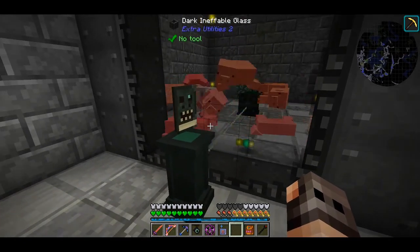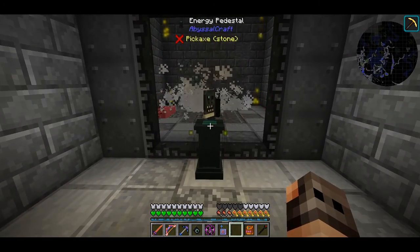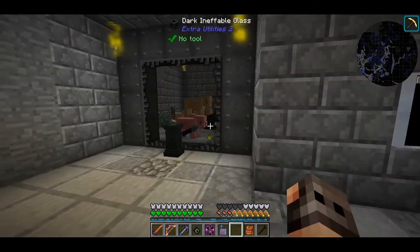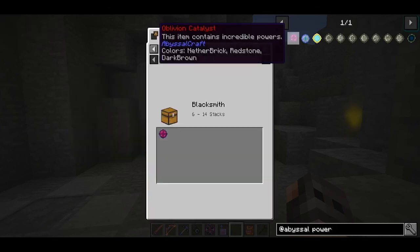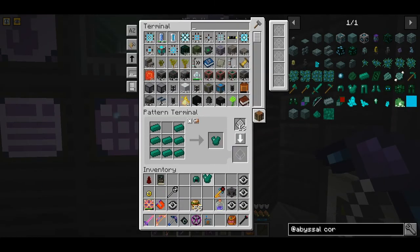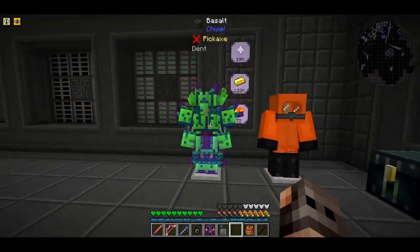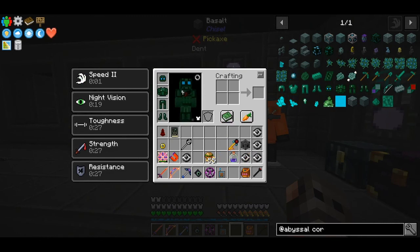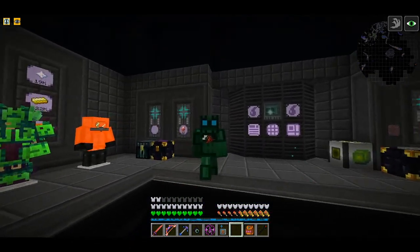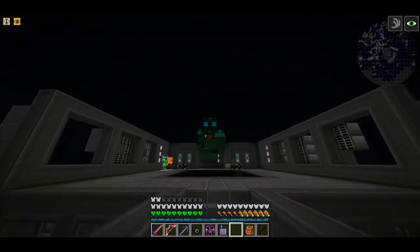I'm back in the overworld and I want to charge our Necronomicon with PE. I also want to upgrade our Sacrificial Altar and Energy Pedestal to the next tier because they will hold more PE, and I can chunk load this place so they just store PE. There is also armor in this mod which I mined liquefied Coralium Ore for from the other dimension. The armor gives you Speed 2 and Night Vision — that's nice. It wasn't difficult to craft, it was very cheap. And it looks very cool, I like it.